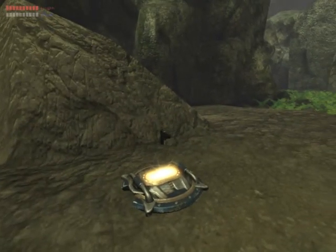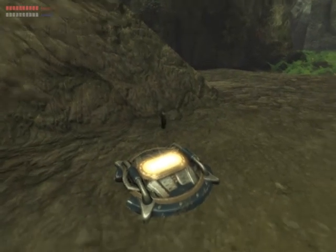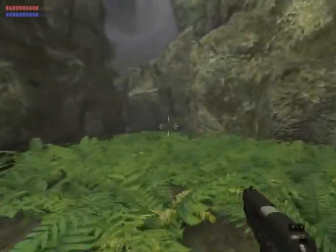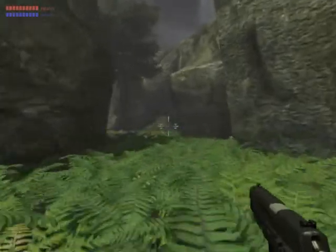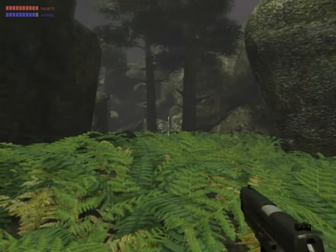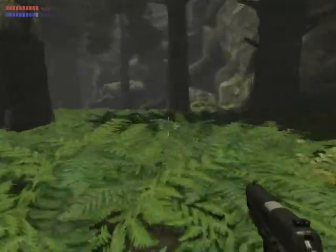We've still got the Unreal weapon dispensers, but they'll eventually be replaced. Here we have a custom model — it's a custom weapon, it's a Sig Sauer P226, with a primary fire and a secondary fire that fires faster but does less damage.